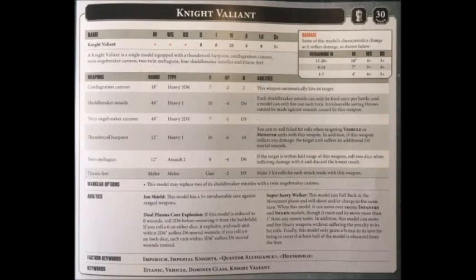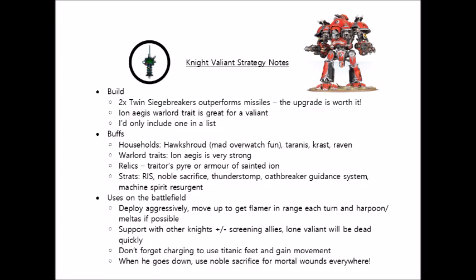There's one household that stands out above the others for the Knight Valiant, and that house is Hawkshroud. The first reason is that the relic Conflagration Cannon called Traitor's Pyre is one of the best relics in the Knight's codex, and it takes that already nasty Conflagration Cannon to the next level. Unfortunately, it's only available to the Questor Imperialis households, so you'll often want to pick one of those to access it.